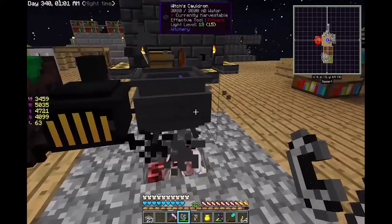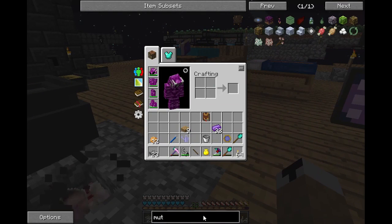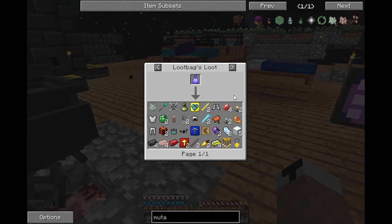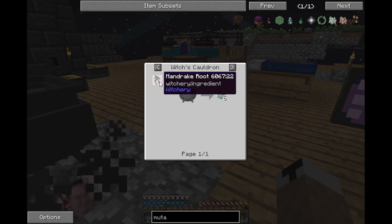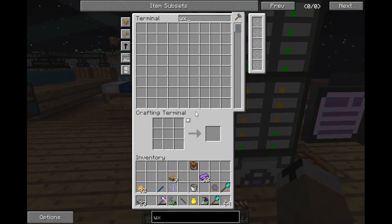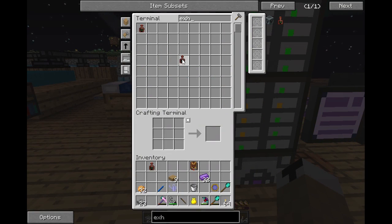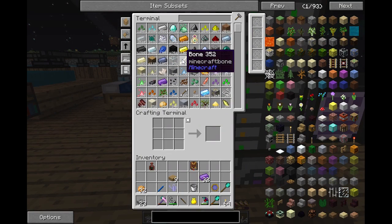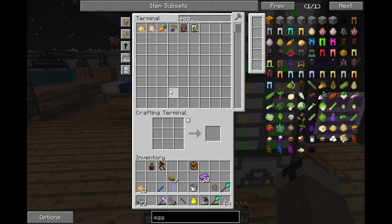Now it's gonna start boiling. To get the mutandus I need an egg, exhale of the horned one, and mandrake root. Let's put the exhale in here - yes, exhale of the horned one. Mandrake root. And egg.